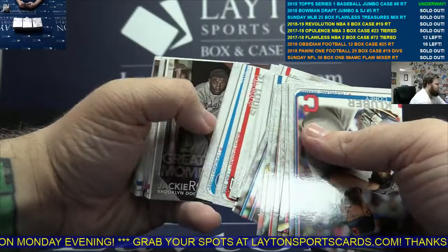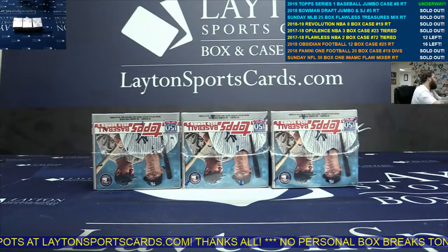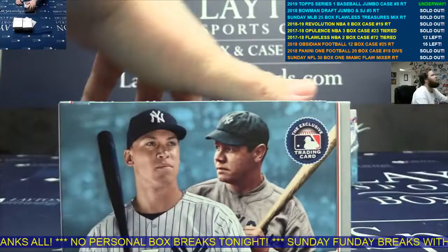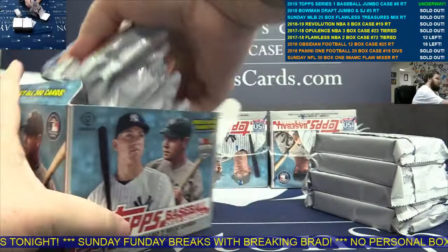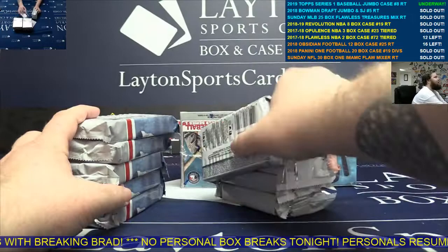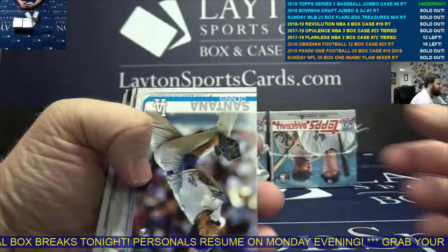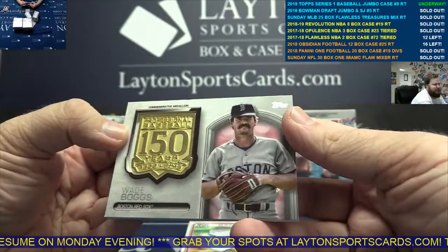Jackie Robinson, Juan Soto. Moving on guys. Matt Olson, Trout, Arias medallion — Wade Boggs medallion card, Red Sox. Nice. Miles Mikolas, not numbered.